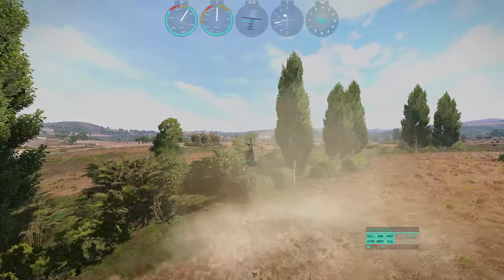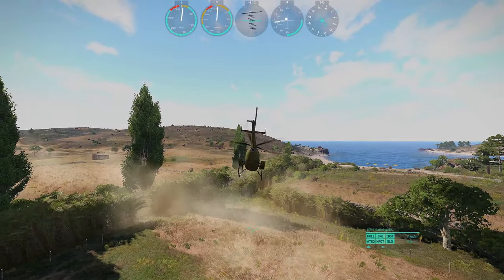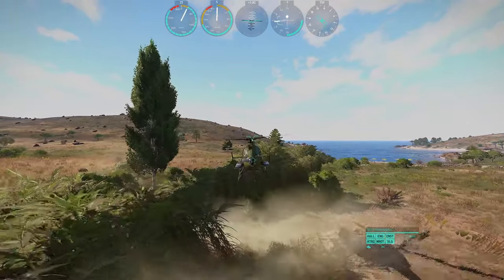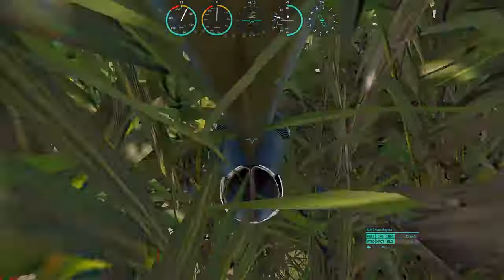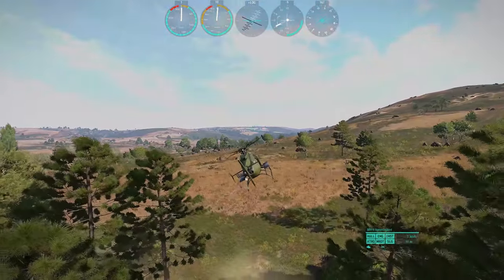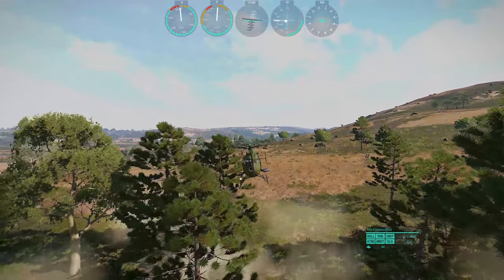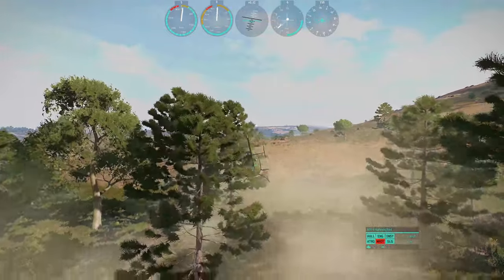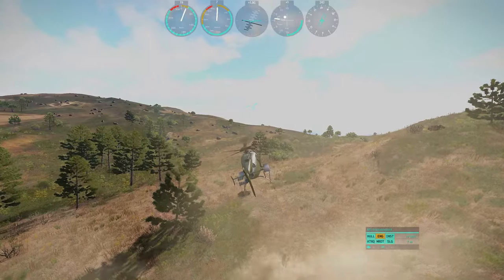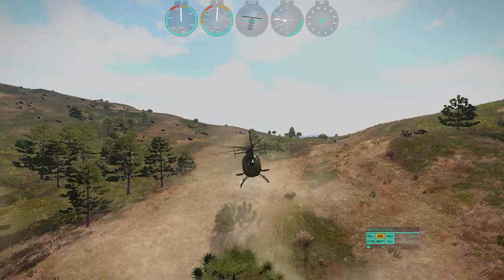In Arma, you can see more of an effect, with bushes being pushed by the downwash. I didn't test for long enough to know, but I think bushes have an effect on the helo. The tree trunks certainly do — they will rip the rotor blades from your helo, sending you into an uncontrollable descent. Depending on the way you hit it, you can push over small trees, but they are still capable of destroying you.